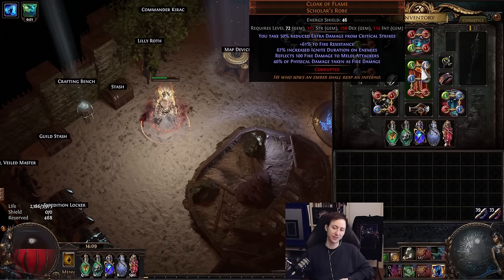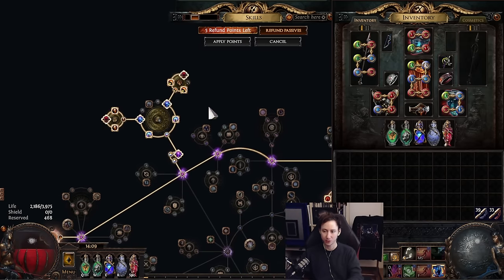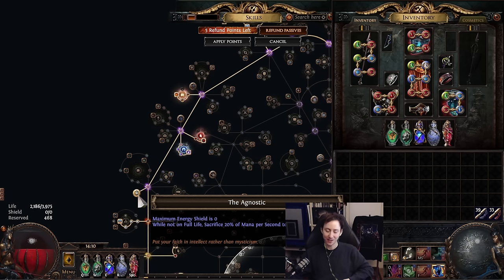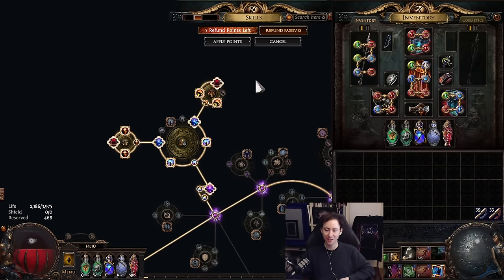A lot of people have had questions about the self-stun tech. We can't use immutable forces and Blood Notch to proc Cast When Stunned the same way, but there's a ring — the Valyrium ring — which makes your stun threshold based on energy shield instead of life. When we pair that with Agnostic, every hit that hits us is going to be a stunning hit. The downside is you have zero mana at all times since you'll be permanently draining, but it essentially makes you technically immune to stunning hits as long as they are not one-shots beyond your max hit.